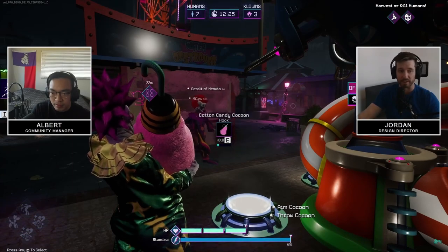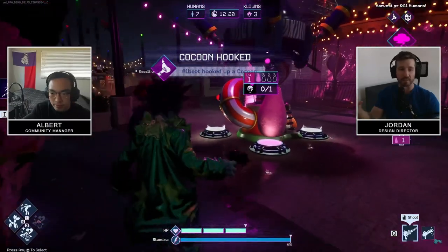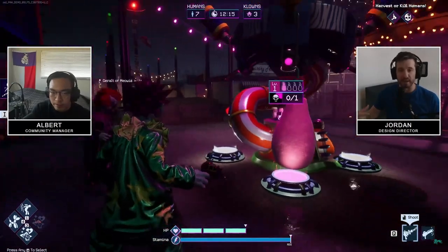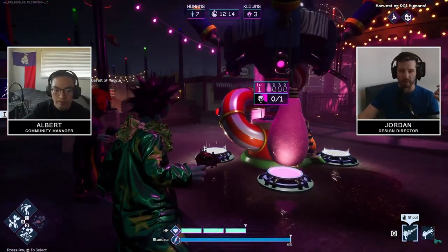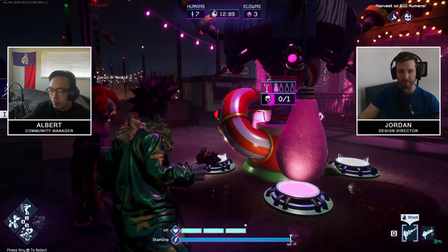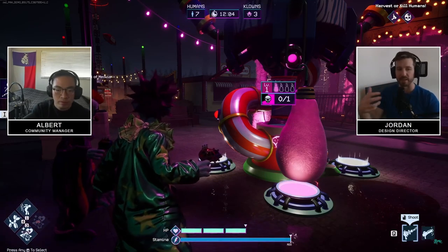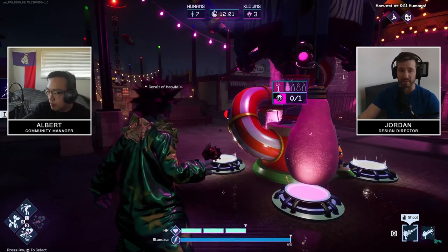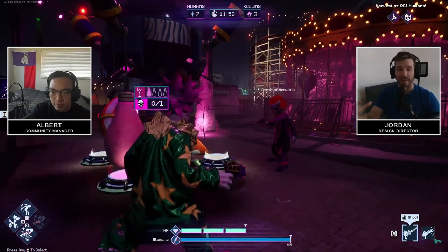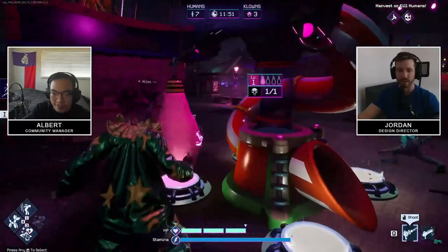As a clown it's definitely very beneficial to go and find those early, to begin hooking them up to what you see here - a lackey generator. There are four lackey generators on the map and each lackey generator has four slots, so there are 16 total. What this does as you're hooking these up is it begins to spawn lackey helpers - little NPCs that will pop out, and they patrol the map.